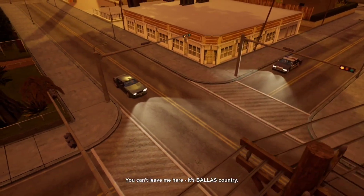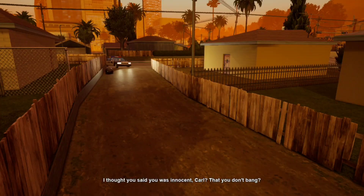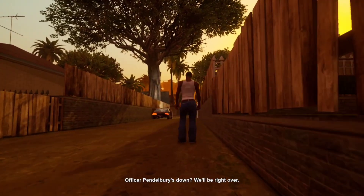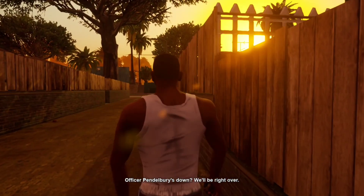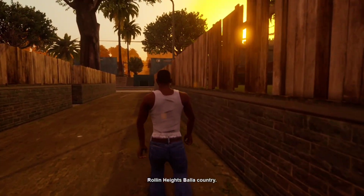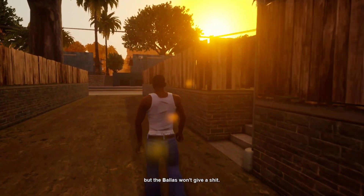Y'all can't leave me here — this is Ballas country! I thought you said you was innocent, Carl. This is car 58. See you around like a donut, Carl. Officer Pendlebury's down, we'll be right over. See, Hernandez, that is how an experienced officer deals. Worst place in the world — Rolling Heights Baller country. Now I ain't represented Grove Street in five years, but the Ballers won't give a shit.